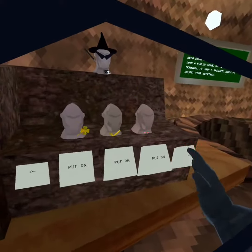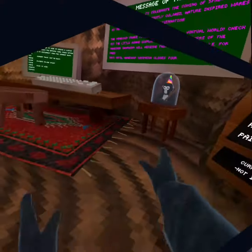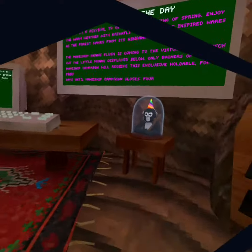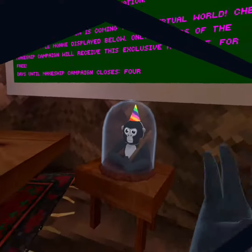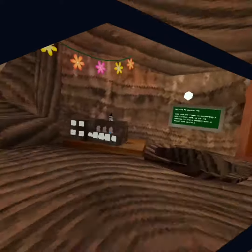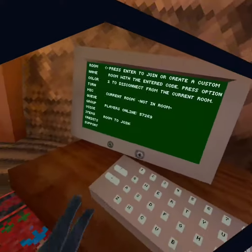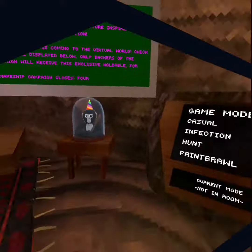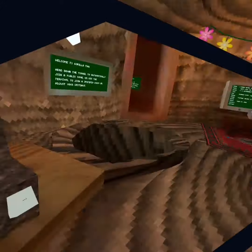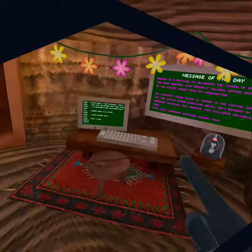Basically, how you get it — it's going to be in your holdables. I don't have it, as you can see. So how you get it is: you buy one of the plushies, it's like 20 bucks — expensive. And then it gives you a code or something, and then you put it in Gorilla Tag somewhere in here, and then it should be in your holdables.